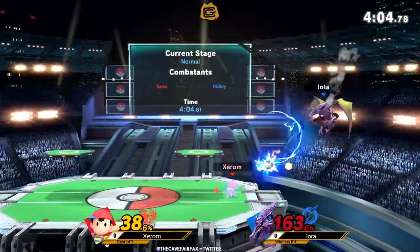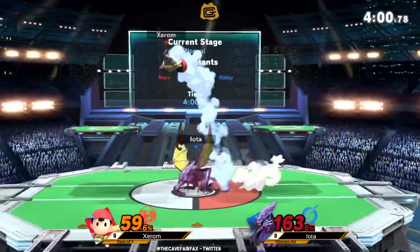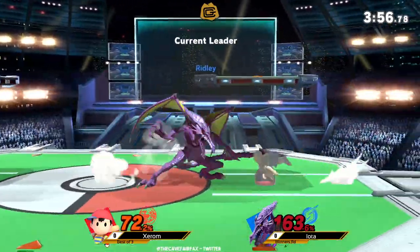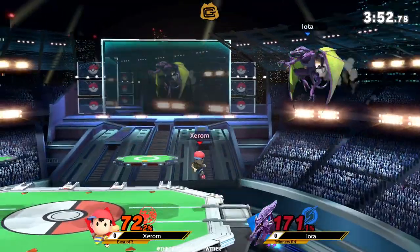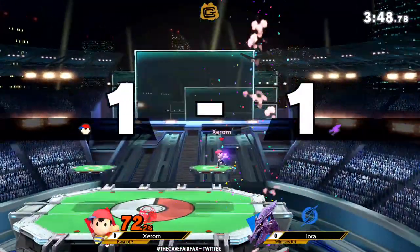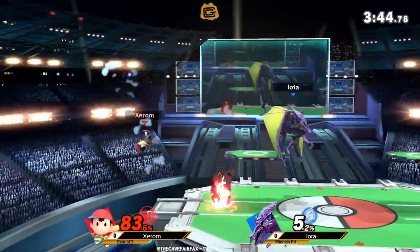Ness is not really known for his ground game by any stretch of the imagination, but he has tons of aerial options. Iota's got an answer for almost every one of them right now. Xerom is facing the wrong way to get that back throw kill. Usually he's pretty good about getting some of those magnets set up, but we haven't seen it get a lot of coverage here against Iota.